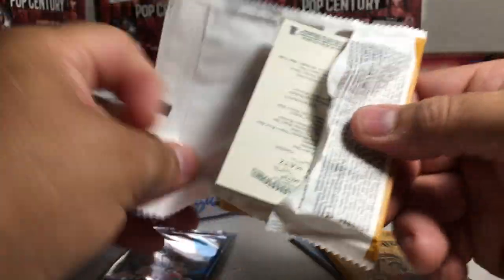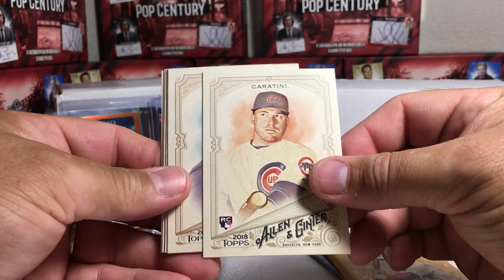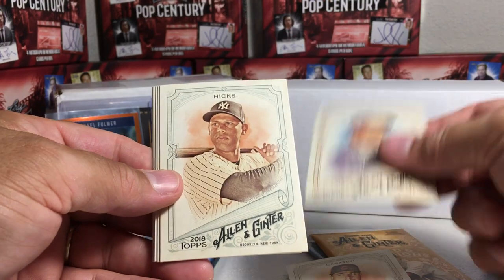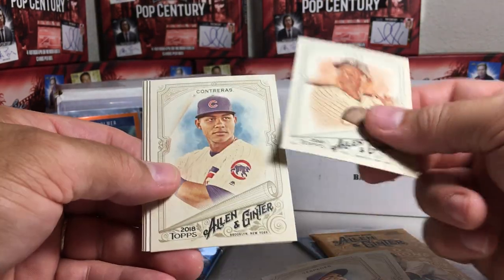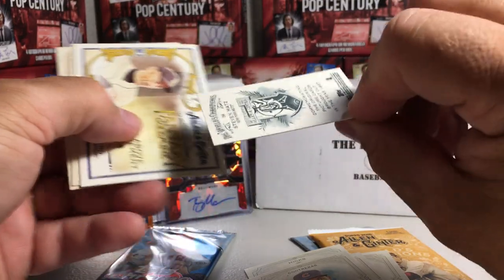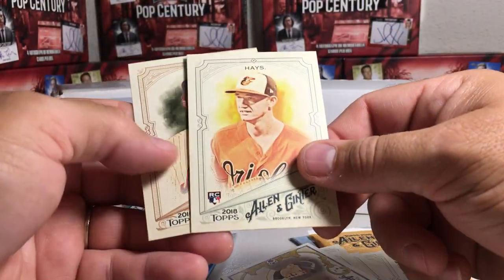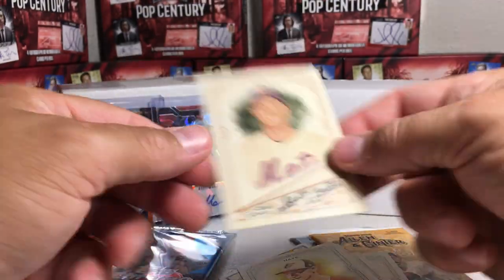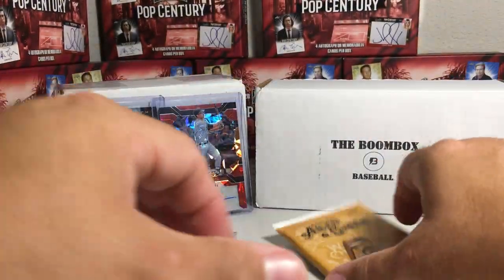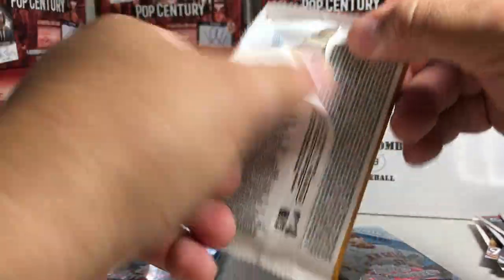The Card Crate's 2017 Allen Ginter pack: Victor Caratini, Yoenis Cespedes, Aaron Hicks, Wilson Contreras, Steven Matz, an A&G Back Mini, Ichiro, Austin Hays rookie, and Steven Matz again. Nothing big there. Now let's see what we get out of the Boom Box Allen Ginter pack.